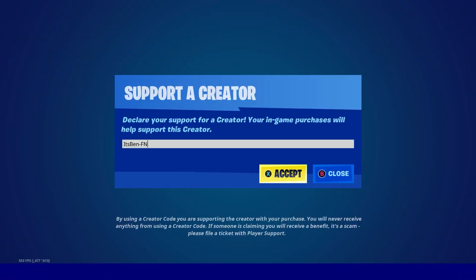And if you want to support me, be sure to use my support creator code in the Fortnite item shop. It's Ben Affen, hashtag ad, hashtag EpicPartner. And if you use my code, comment down below saying 'I used your code' and I will give your comment a heart.